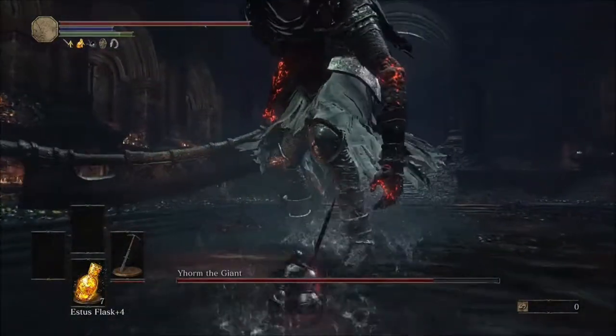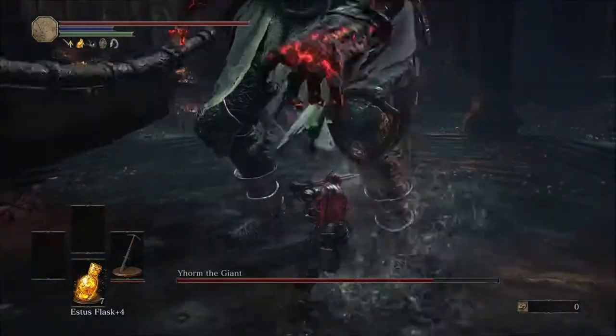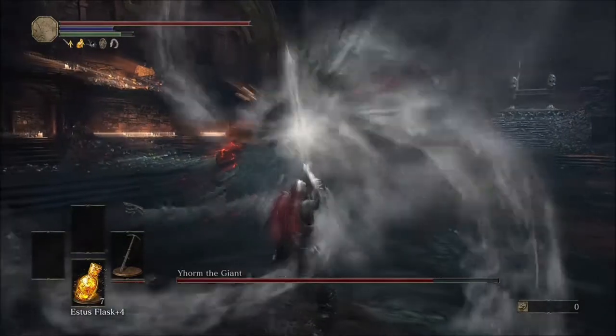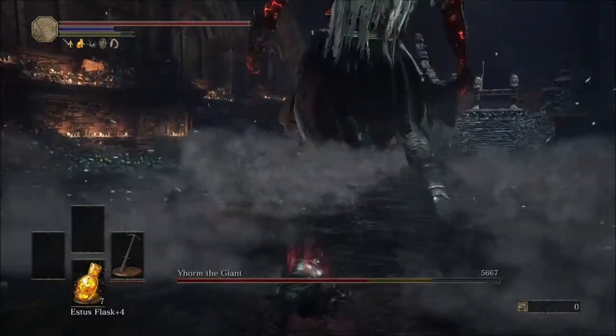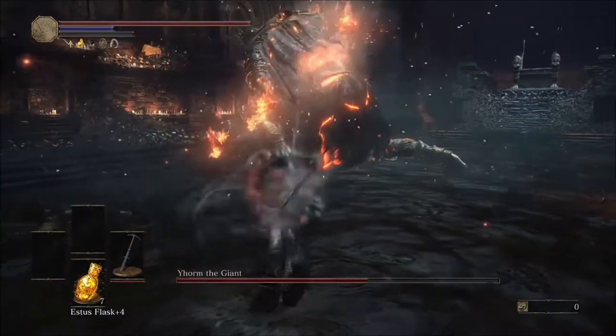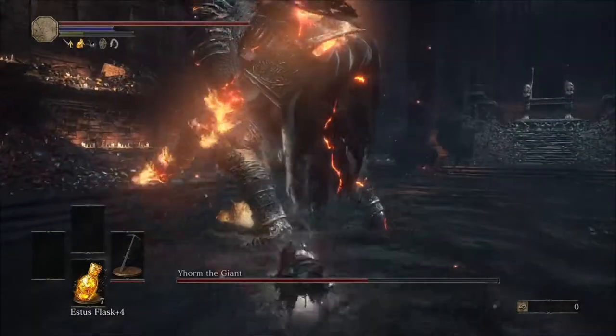Go ahead and get back under his legs — you know the drill, easy peasy. The slam attack is very good to punish, so always try and go for the slam. Once you get two hits in, that will send him into the second phase, which will give you enough time to charge your weapon.